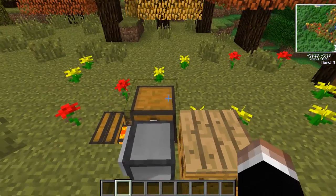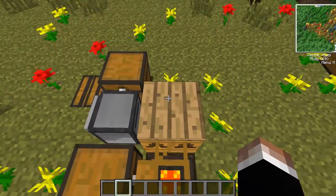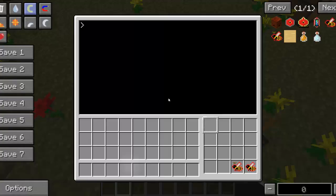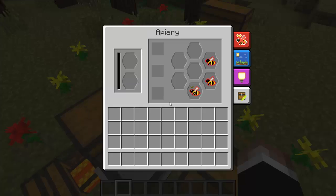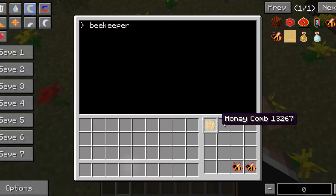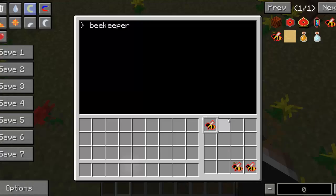So what I've set up here — because I don't have logistics pipes, I couldn't control the number of drones that were being pushed in here. So I played around with the turtle, and basically I wrote this program. The program is going to be linked in the description. What it does is it's going to pull each item out of here. There is a 10-second wait between each item pull, to make sure you didn't lag yourself out by having it go every second.